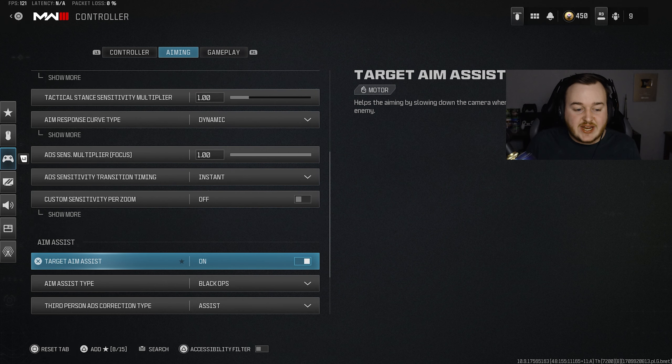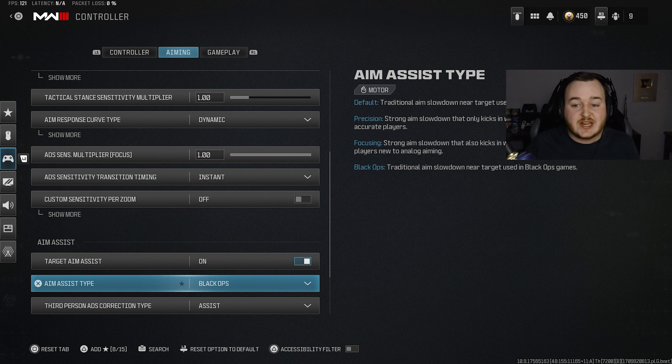Down here at our aim assist settings, I have changed a few things. We are going to keep target aim assist on — if you have it off, go ahead and turn that back on. You're playing Call of Duty wrong if it's off. For the aim assist type, I changed mine from default to Black Ops. Although it got nerfed in Modern Warfare 2, my aim has actually been better at longer range gunfights with Black Ops aim assist type.